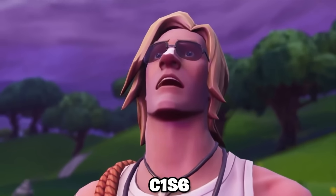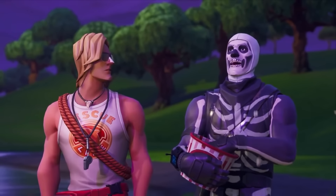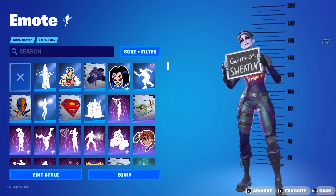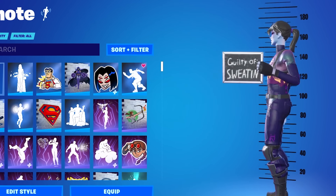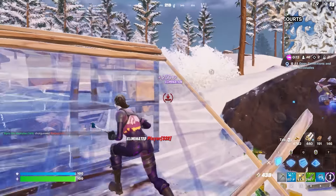We then quickly moved into Chapter 1 Season 6, and we had the first ever Dark series introduced to the game, which brought us the Dark Bomber and of course the Guiding Glow pickaxe. The Dark Bomber was by far the best skin that we saw during this season, but I feel like we didn't really have too many good pickaxes added, so the Guiding Glow could always be swapped out for something else.